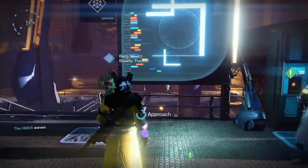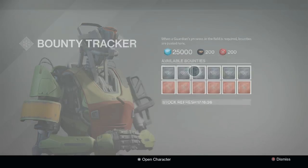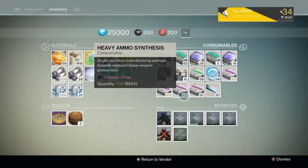There are three ways to store XP for the Taken King. The first is simply by doing a bounty now and then waiting until the Taken King launches to turn it in. By storing ten 5,000 XP bounties, you're looking at 50,000 XP right out of the gate.